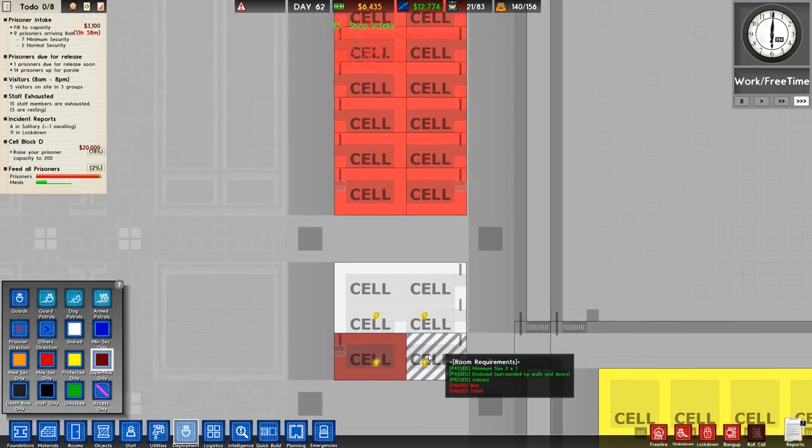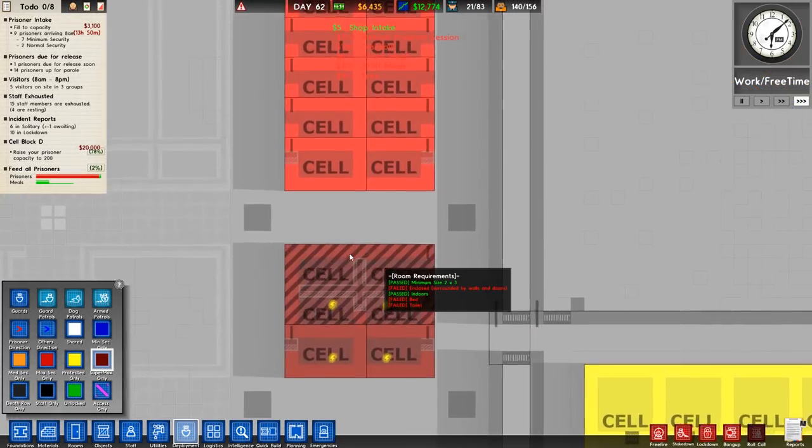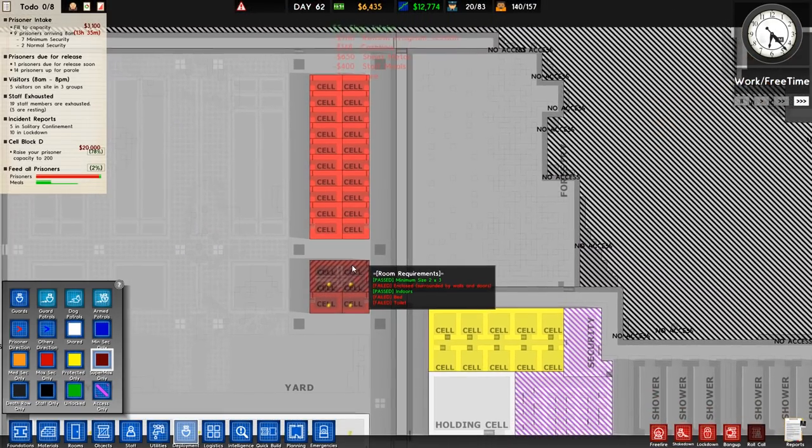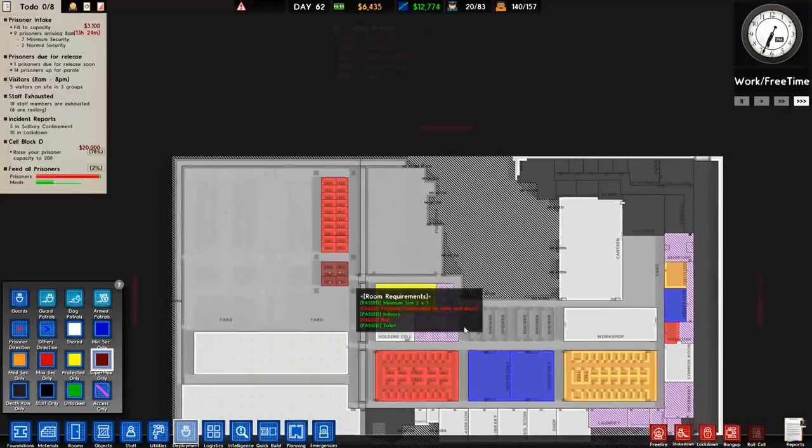We've currently got nobody in supermax — it just doesn't exist yet. But we will be assigning people to it. So any legendary prisoner, any deadly, extremely deadly — things like that will go in there.